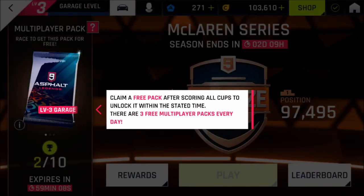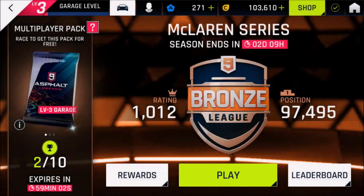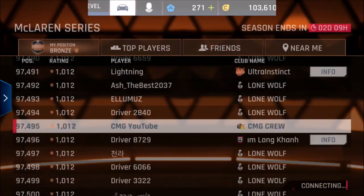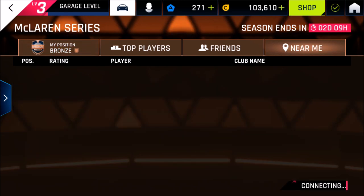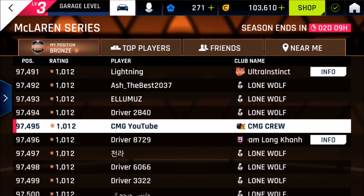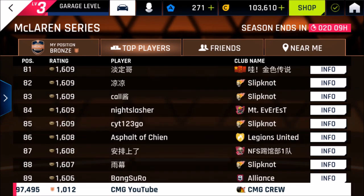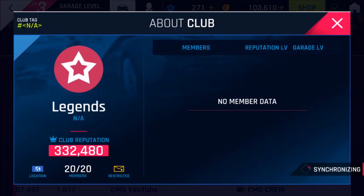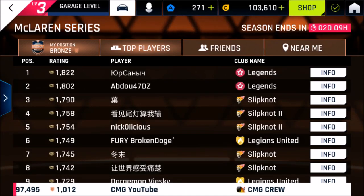Welcome to the Bronx League! End of season rewards — where are we currently? You need to score all cups to unlock the Samus 3-pack within the set time. I thought I needed to race 10 times but I just need to race. Look at my position — 97,000. Wow, there are so many players near me. I can check by location, that's cool. No friends currently. Top players — how many points is that? 1,000. Club name: Legends. Club reputation: 332,000 points, 20 out of 20, restricted location. Not bad.